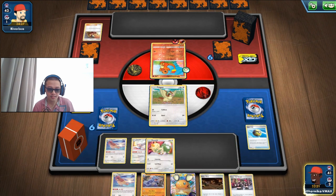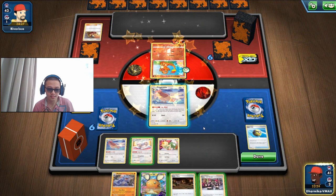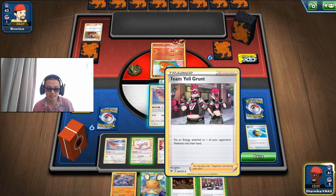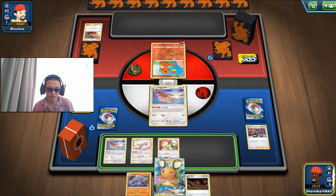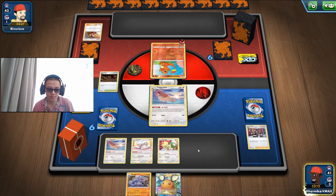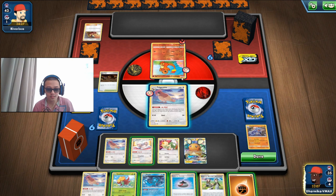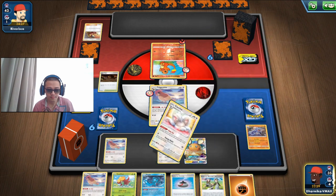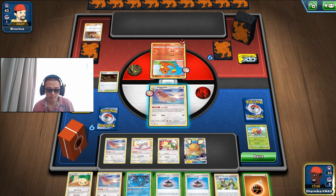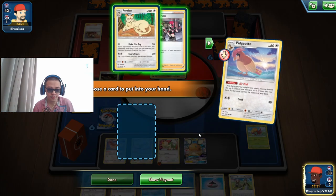That's actually not a good idea — I shouldn't have done that, I should have DeDean'd first. Just so they have to use another Welder or waste another energy on that Charmander. I'm gonna be charging my Meowth already, preparing for my Make Them Pay, and get that one.